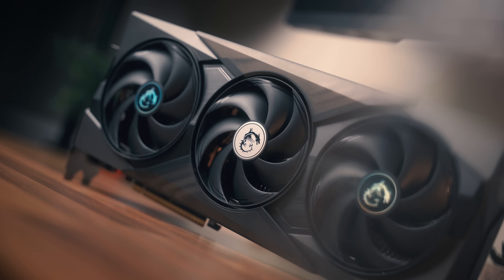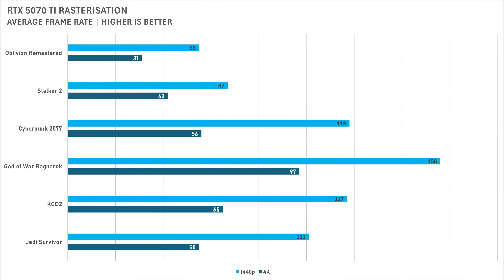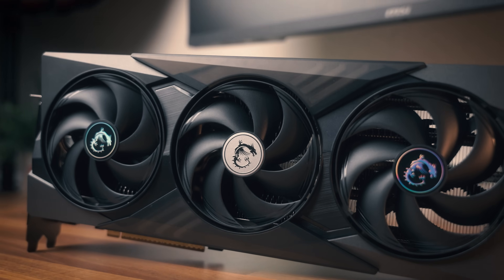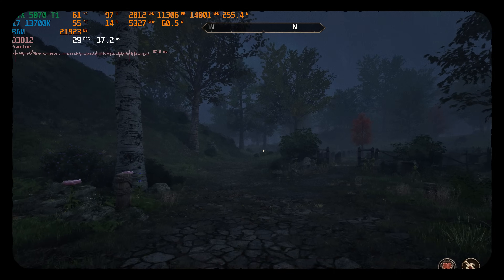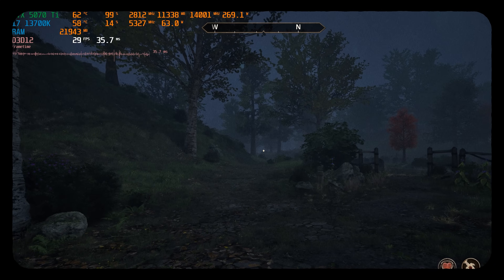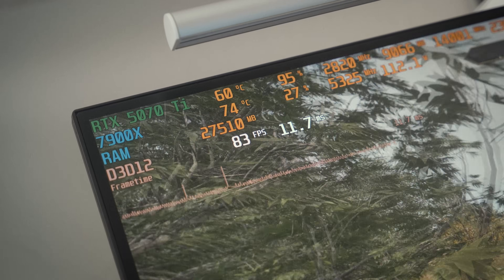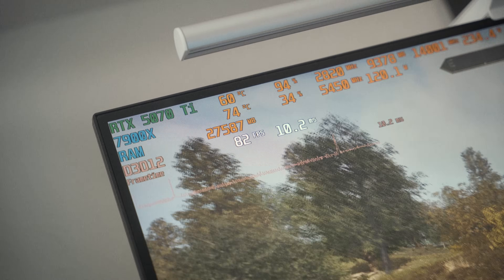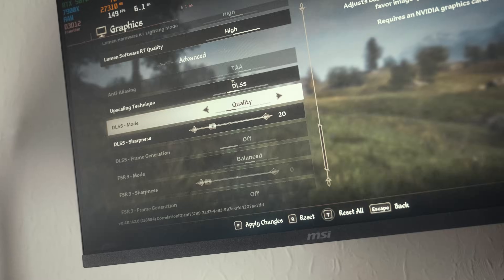As a whole, rasterized 1440p gaming at ultra settings really isn't much of a challenge for this graphics card — you'll easily get 60fps, and in many cases well into the 100s. The one outlier is Oblivion Remastered on the ultra preset, but the 5070 Ti did fine on the high preset. You can just enable DLSS or drop to the high preset and call it a day.